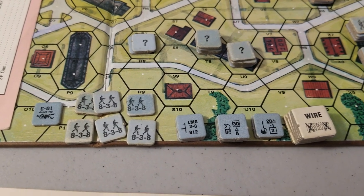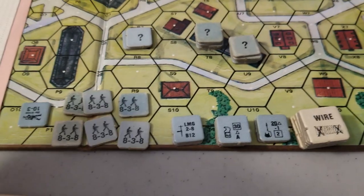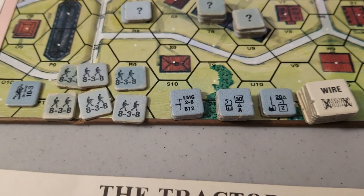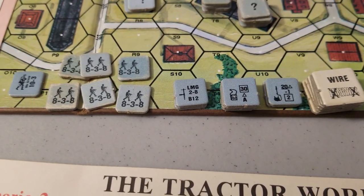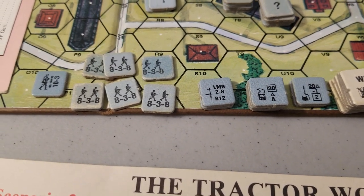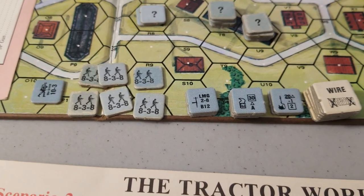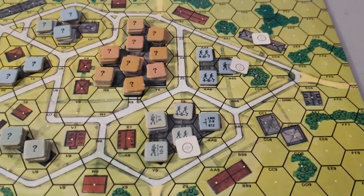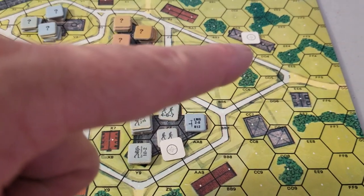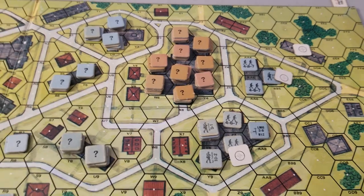Here we are looking at Company A, Assault Engineer Battalion 50. Quite a crew including the 10-3 leader, the 8-3-8s, two light machine guns, four demolition charges, and two flamethrowers — very impressive. Those are the guys they're going to use to clear that building. They've got two buildings the same as the other group, and one way up to the top. Remember I said there's very little influence across the top — watch what I do when I set up.